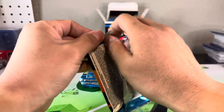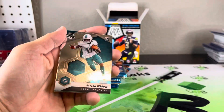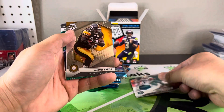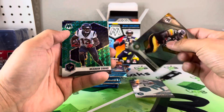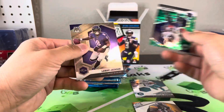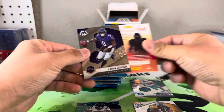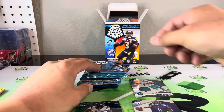Here we go — the 'what if' always gets me, difficult for me to hold on to stuff. Alright, we got Jaylen Waddle NFL Debut, Jerome Bettis, got a Brandon Cooks green, and Lamar Jackson kid reporter. Alright, there's the base.